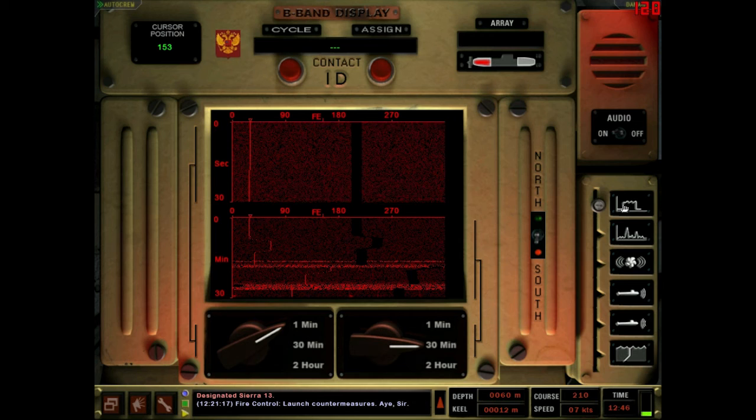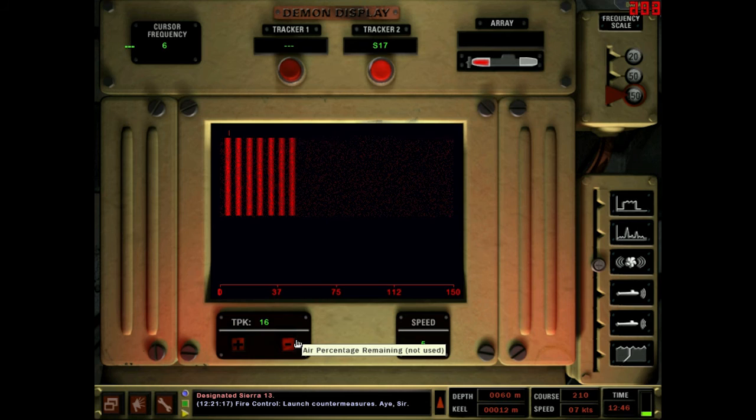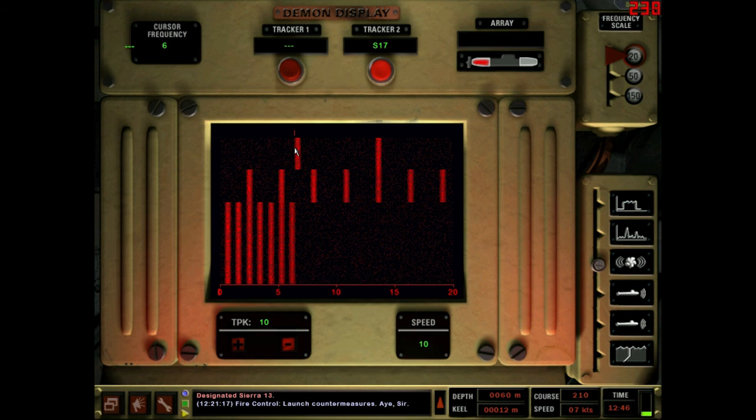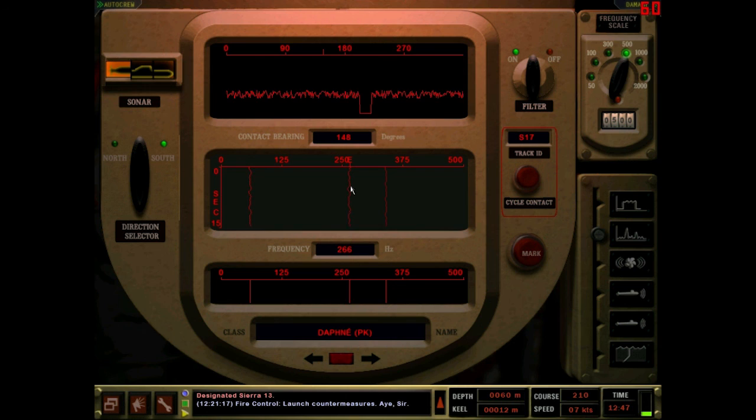Sierra 17 - is that our Daphne? Can see him on here. Let's go ahead and mark him. Getting data on him - he's at ten knots on CR17. What's he doing at four, five knots? Change the frequency - ten knots, ten knots on CR17. Don't know what he's doing, making a whole hell of a lot of noise.